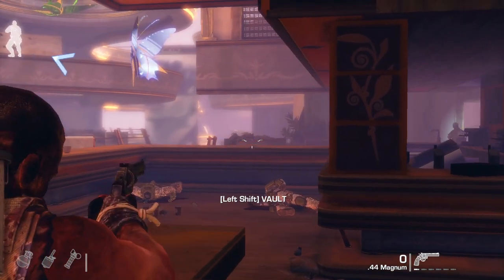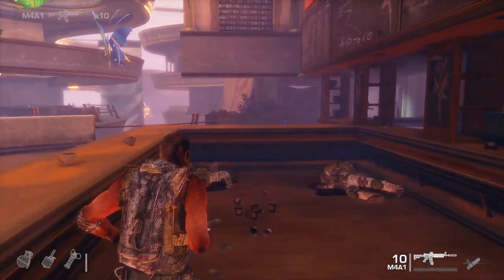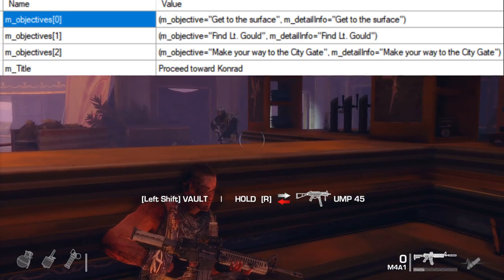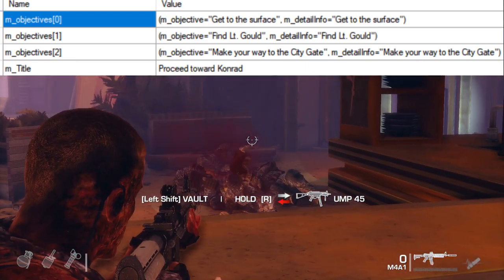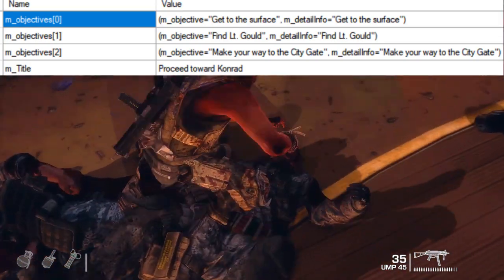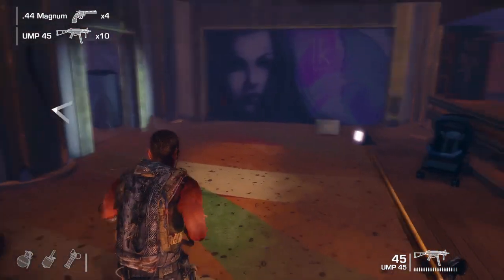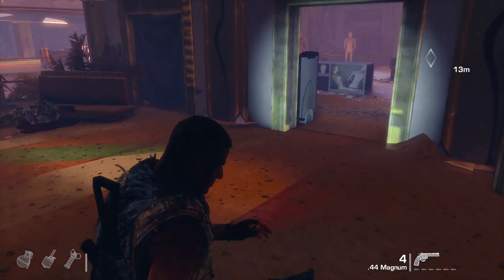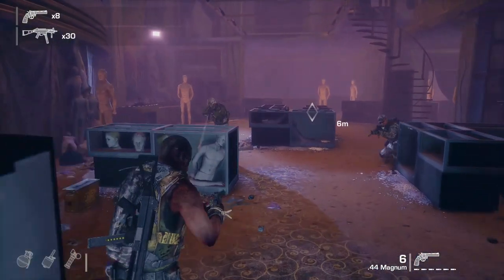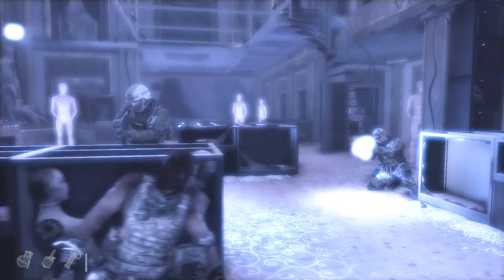Mission 4's objectives are given the title Proceed Toward Conrad. First objective is to get to the surface, then find Lieutenant Gould, then make your way to the city gates. This just sounds like Chapter 7 — not much is really that different. So this would have been the battle chapter. Possibly you would have found the flamethrower in this, if the early trailers are anything to go by. But that's also speculation.